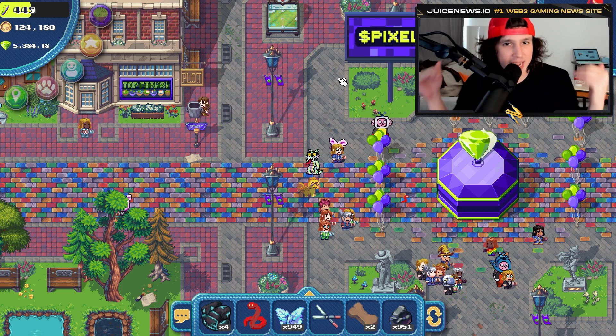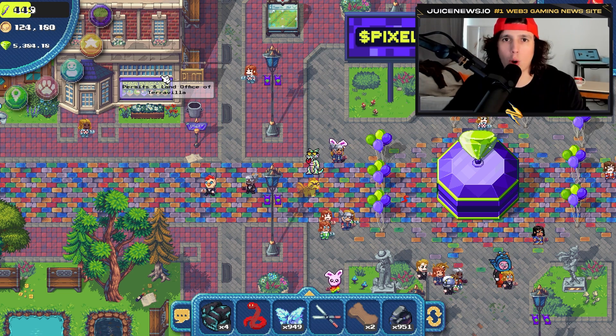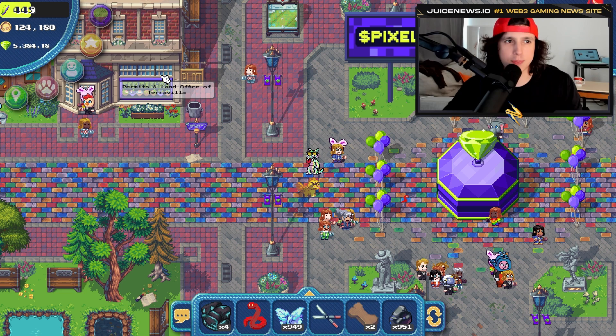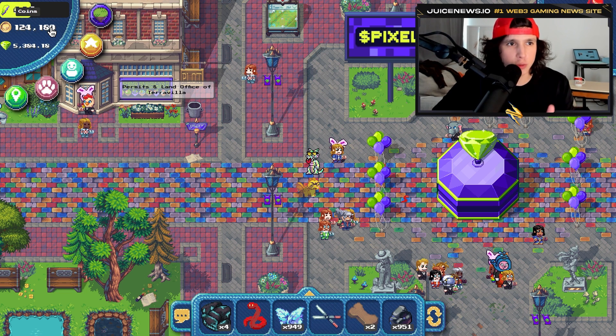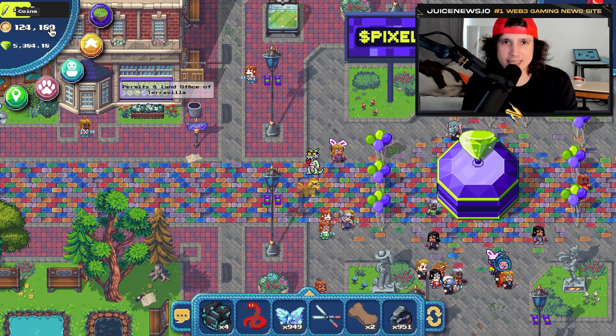When it comes to peer-to-peer, the team has nothing to do with this. The only token this game supports in terms of trading on-chain is basically the Pixel token. So whatever you do with your coins, it's on you — that is your risk. Let's get this started.